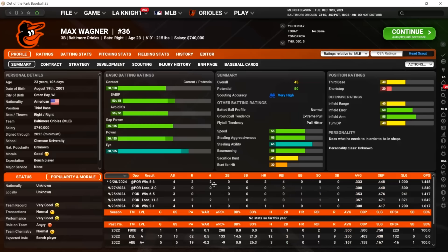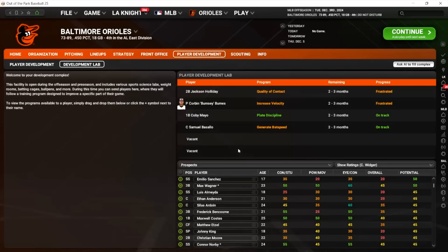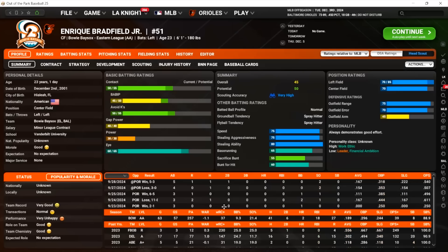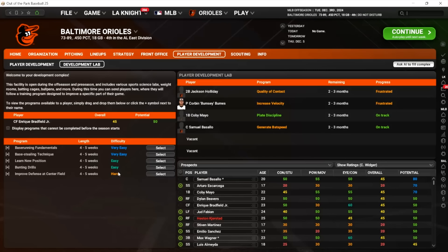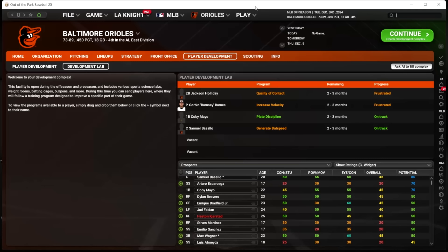Let's figure out who we're putting in. Max Wagner has already made a lot of strides — you don't have a lot to work on. Enrique Bradfield — let's try to get your contact up. I don't have enough time and I don't really need him to work on his defense. I'll figure out who I'm putting in. We'll do it live, not behind the scenes.